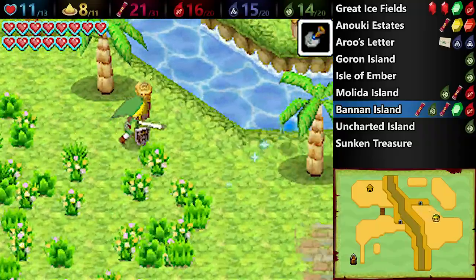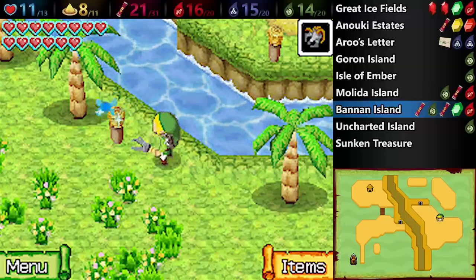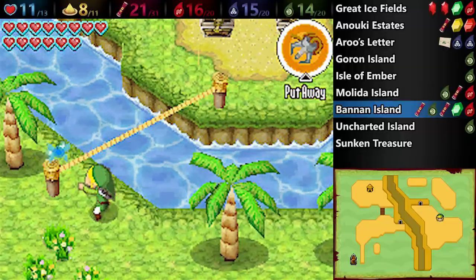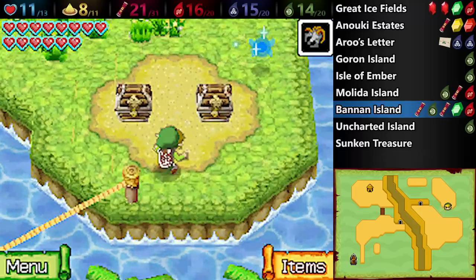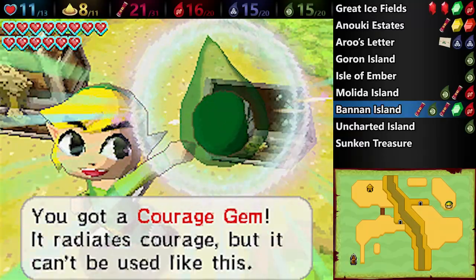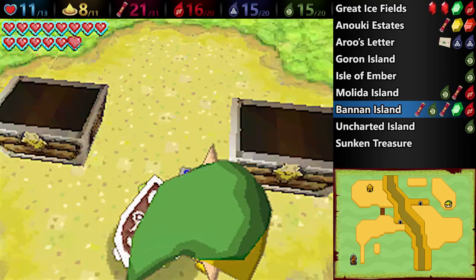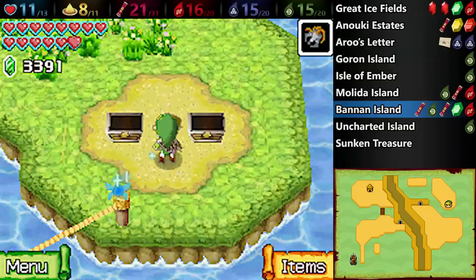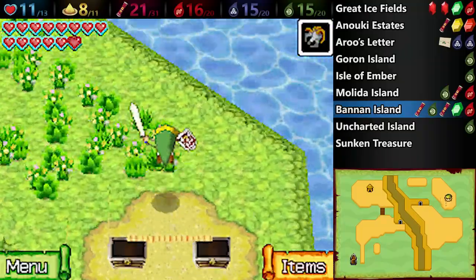Up ahead, we have some pegs. Unfortunately the one across the way is too close to the water's edge, so you can't grapple to it. Instead, you want to make a tightrope so you can get across. Do so, and the two chests contain a Courage Gem and a big green rupee, which is awesome. Something I think is interesting is that any object that is grapple-able — you can grapple to another object that is also grapple-able, so you can do it on these two chests, which I think is interesting, though it doesn't serve any purpose.